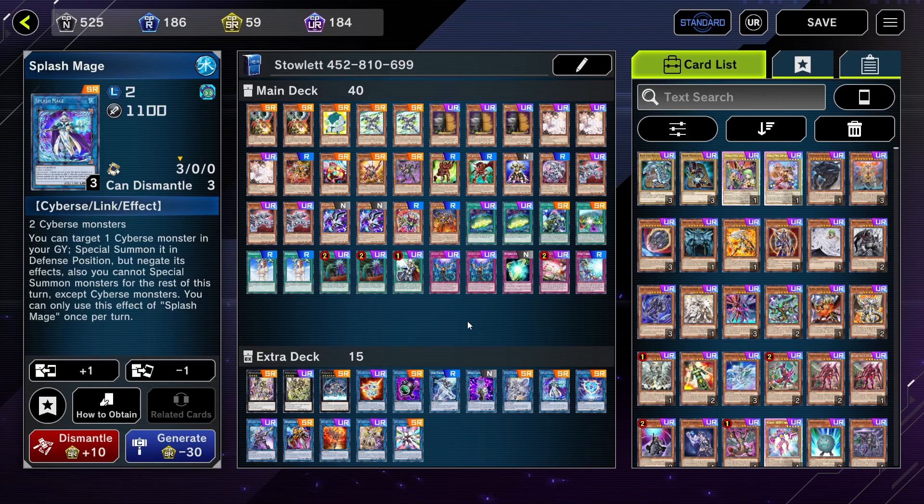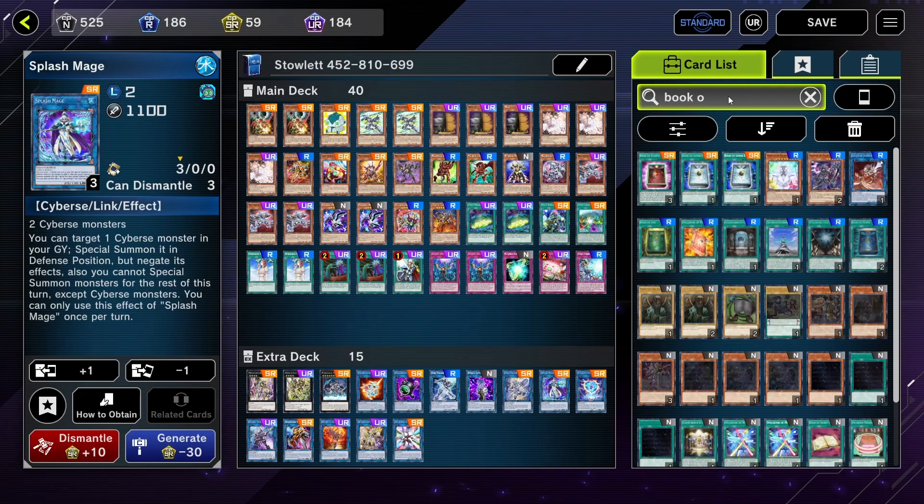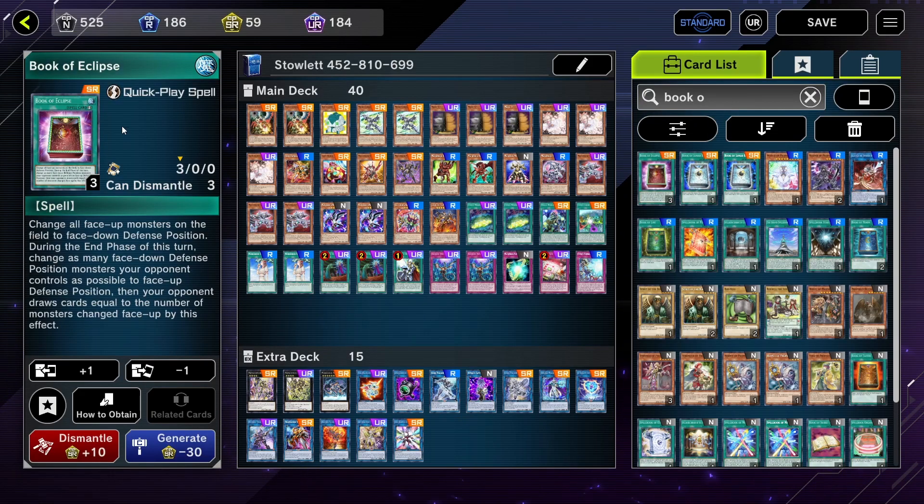You really need to have cards like Book of Eclipse to get out of it. I was actually playing this at the beginning of the season just because it really helps against Purrely when they set up that trap — if you activate this in response to the trap being activated, you can't go into Noir. The unfortunate thing is this card does get negated by Ash because there's a drawing effect, and that is really unfortunate. It has happened to me twice.